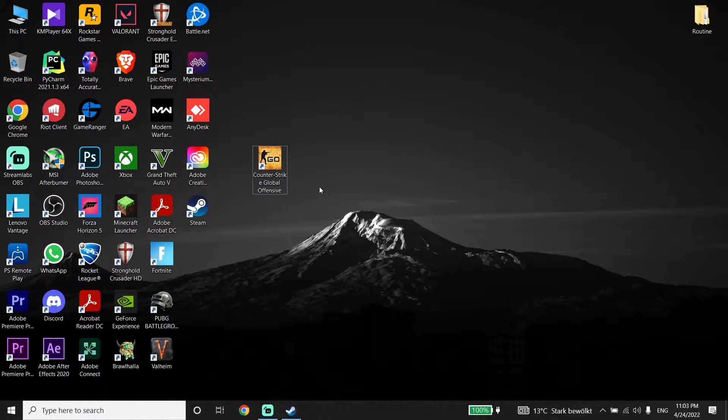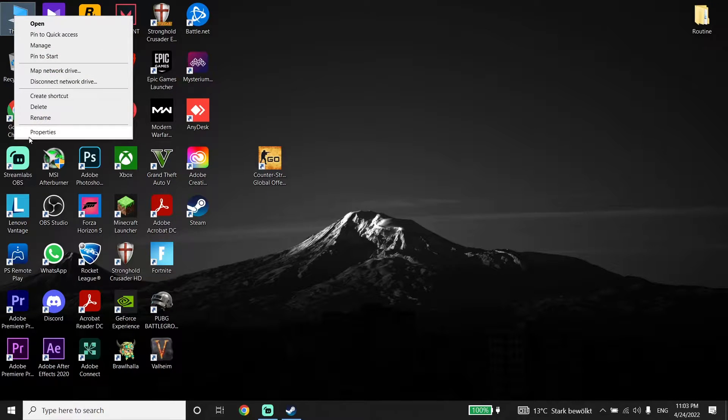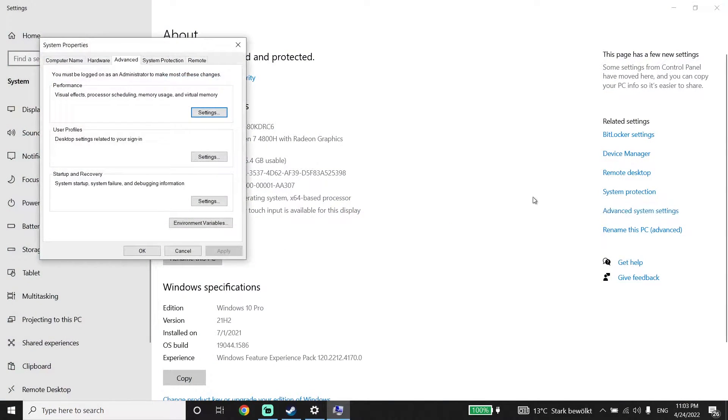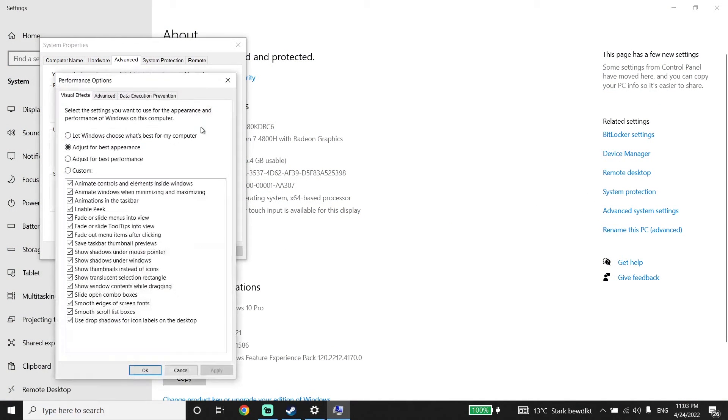To fix CSGO stuttering or lag, first of all just right-click on This PC and then click on Properties, then click on Advanced System Settings, then click on Settings. Now just go ahead and check the option 'Adjust for best performance', then scroll down and click Apply and then click OK.